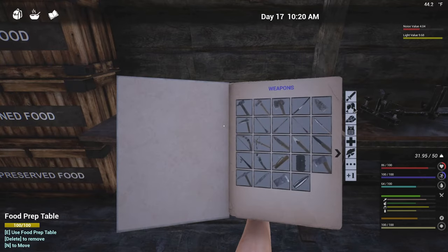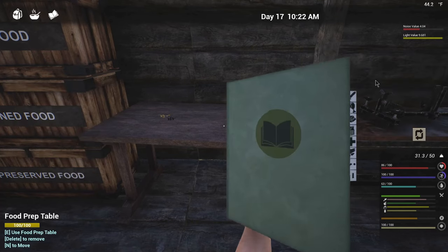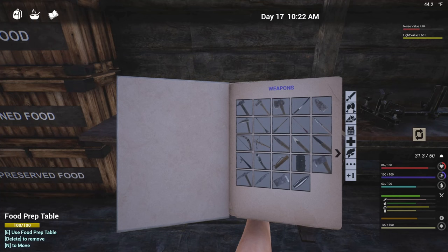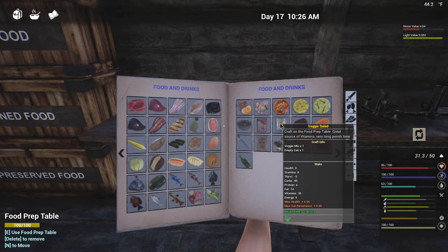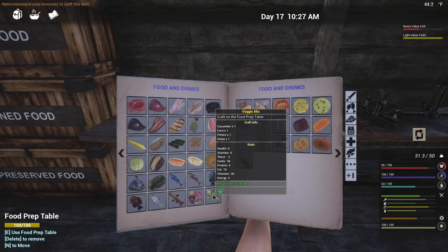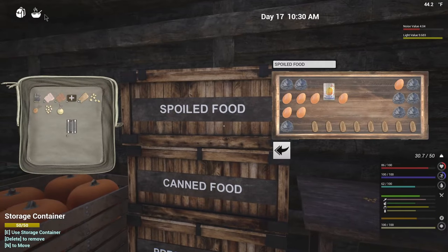Let's make another veggie mix and craft. And then back over here, and we'll put it in the can. I like the fruit salad better because it's all one step - empty can, watermelon slice, melon slice, it all does in one. But here you actually have to make the veggie mix first. I did make the veggie mix. There we go. And let's just put that up there too.